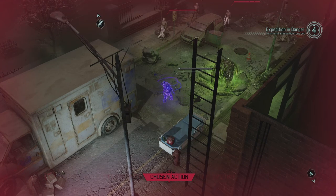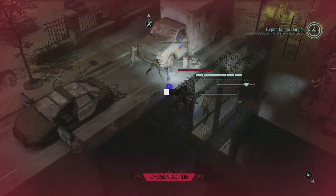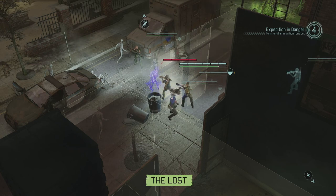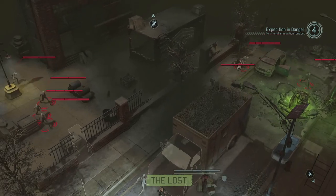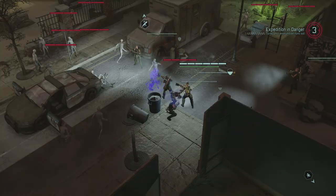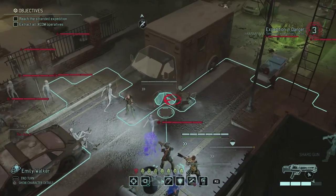A spectral zombie appears — okay, wow, what is that? It can move... does it get an attack immediately? Spectral rupture — that sounds like it's going to explode. I'm going to have to be careful. I think we're fine though — please don't explode, spectral zombie. I'm guessing that thing might actually explode, and if it does it's close enough to the car to probably take it with it.